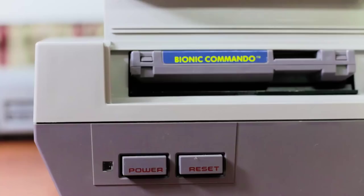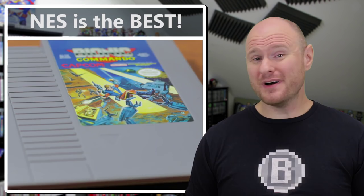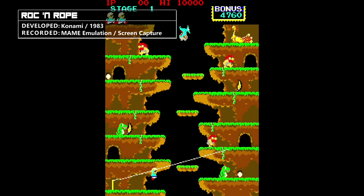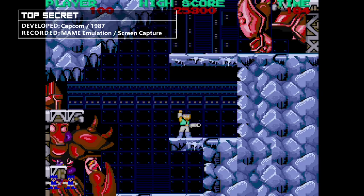I'm sure when most people hear the name Bionic Commando, their mind instantly leaps to the NES classic. I know mine does, and for good reason, but let's back up a minute, because that's not where this story begins. After a string of arcade hits for Capcom, it was up to game designer Takuro Fujiwara to follow up on the success of both Ghosts and Goblins and Commando with yet another new original title. Expanding on the idea of grappling hooks — a gameplay mechanic he previously played with in a game called Rock and Rope — Fujiwara delivered Top Secret in 1987.